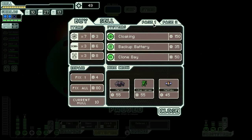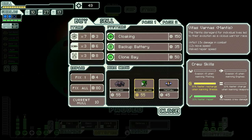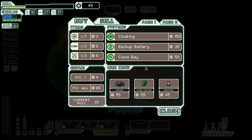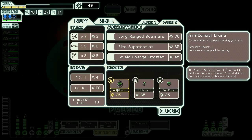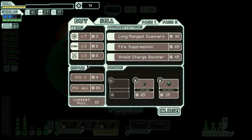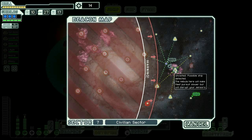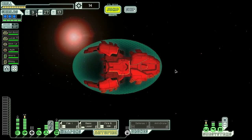They're not even selling the chain vulcan. A clone bay is not a horrible idea but I'm not going to do it. Backup battery is not a horrible idea. Anti-drone drone - I think I'm going to pick this up because I've had good experiences with it. I'm going to endeavor to get the 20 scrap to upgrade it. Probably one, two, three and we're out.